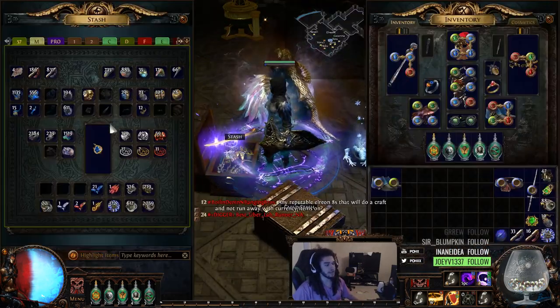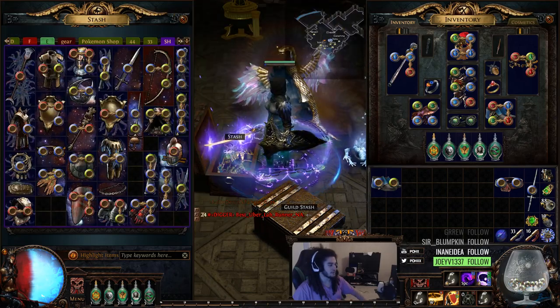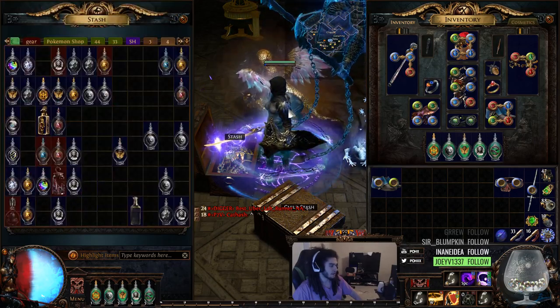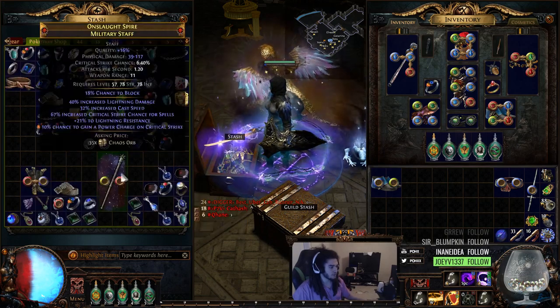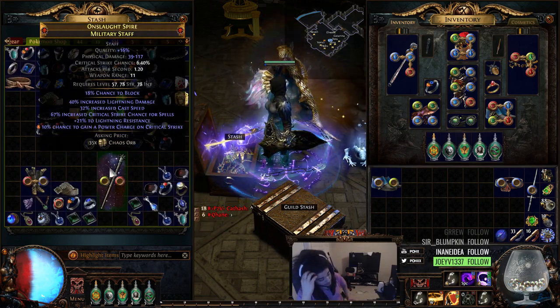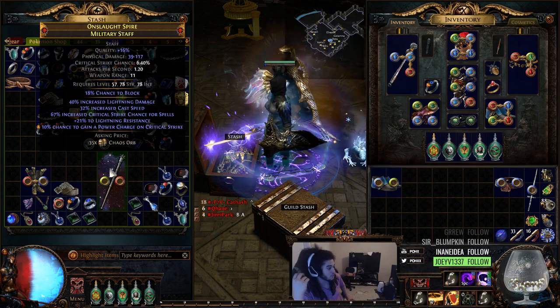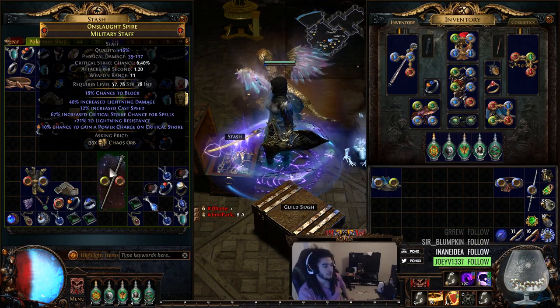That's pretty much about it. I don't think we found anything too crazy, but let me go through my finds. I thought this staff was really good: 40% lightning damage, 32 cast speed, critical strike chance for spells, chance of getting a power charge on crit. And you can still prefix flat damage to spells — so like lightning damage to spells would be pretty cool.